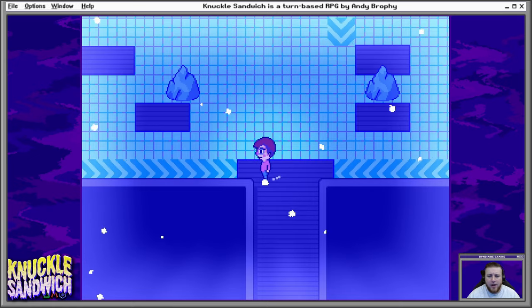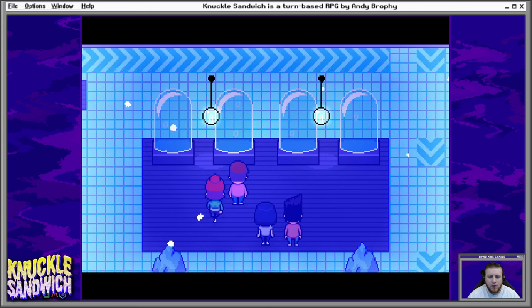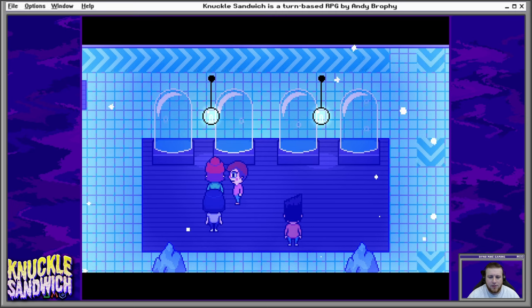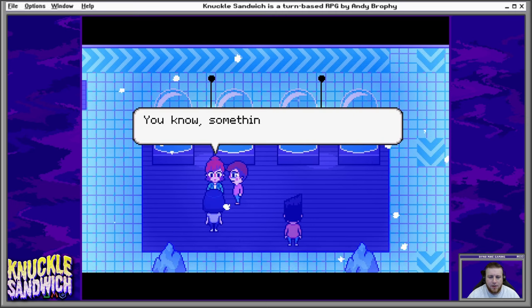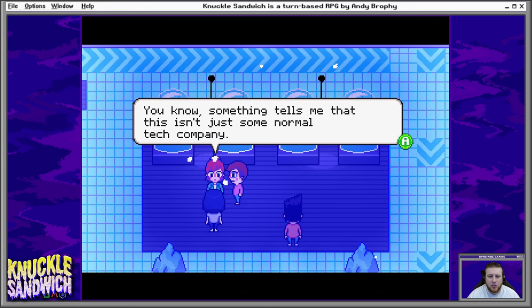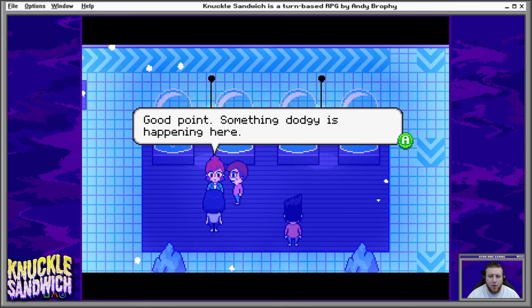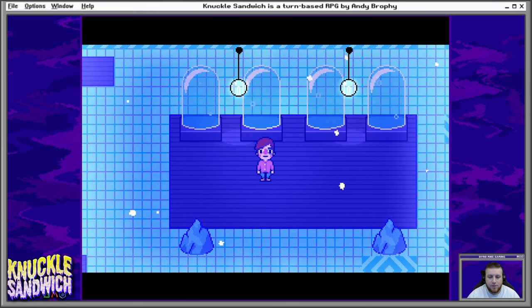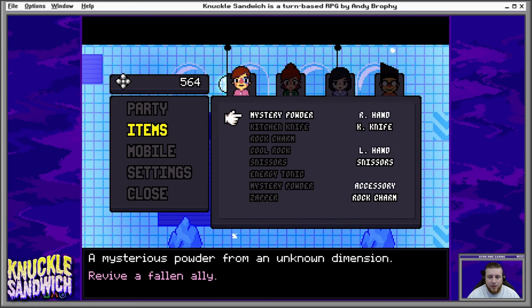Oh no. An ice puzzle? Are we for real? What is this? What are these things? It looks like some kind of pod. Something tells me that this isn't just a normal tech company — they have giant mech security guards. Something dodgy is happening here. All the more reason for us to find the bright fangs. Another ice puzzle. Definitely looking forward to that.